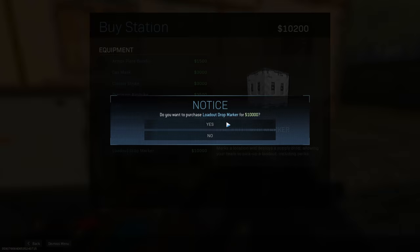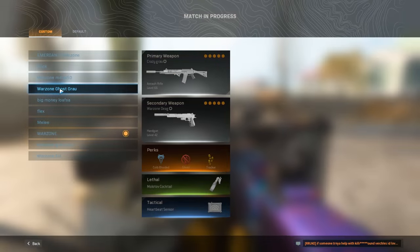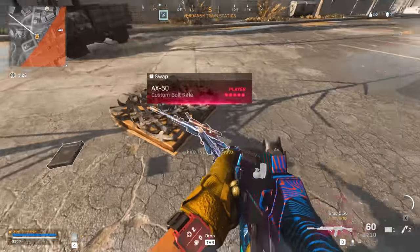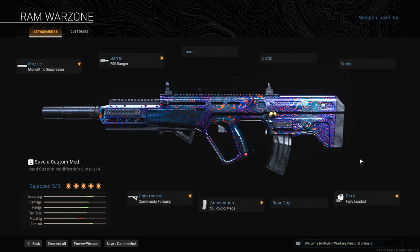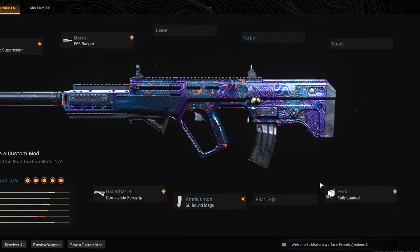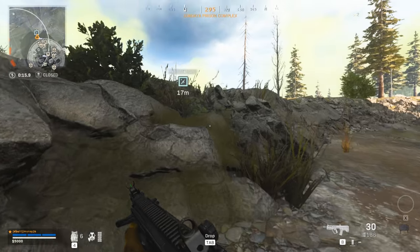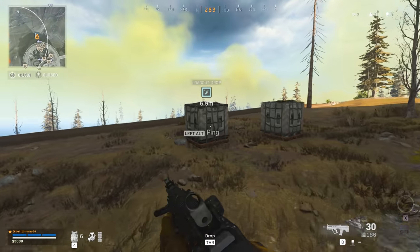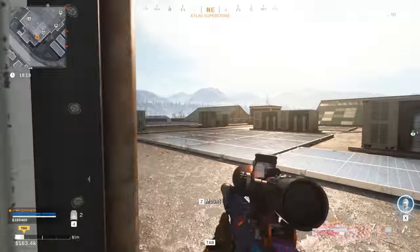I recommend creating your class with Overkill and grabbing it in a purchased loadout. Then pick up a class that has Ghost on it from the loadout that drops after the first circle, and just re-pick up your weapons from the first class. Another tip is to make an emergency class with your preferred primary that has the Fully Loaded perk on it, as well as Ghost, Double Time, and Tracker — for those late-game situations where you can land on a loadout drop and immediately keep up with players that have full loadouts.